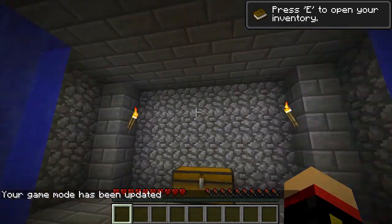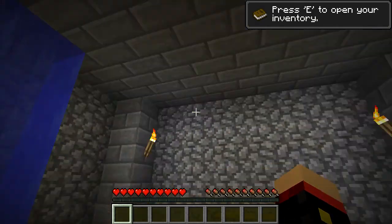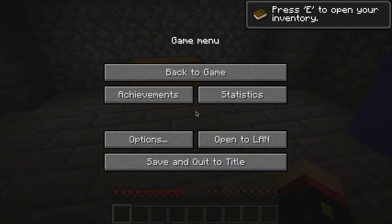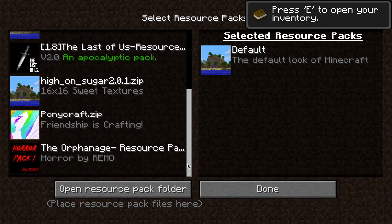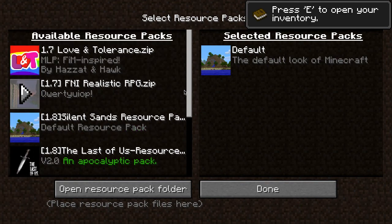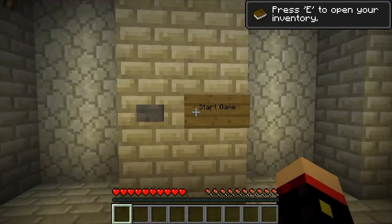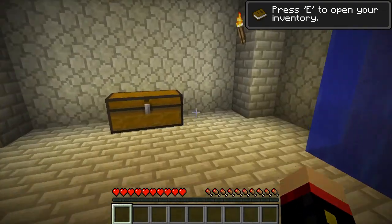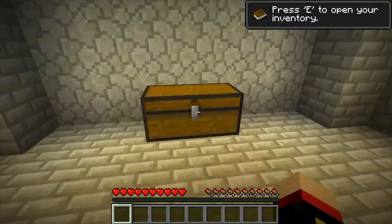Hello guys and welcome to Silent Sand. Now what is Silent Sand? Silent Sand is a CTM map. One thing, let me check - do we have a resource pack? Yes we do. By the way, you probably saw some resource packs there. Some of those are for other series I'm gonna be playing. Oh this looks a lot prettier. So yes, Silent Sand is a CTM map.